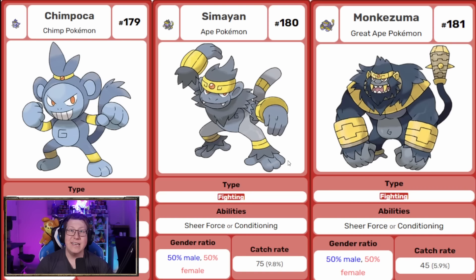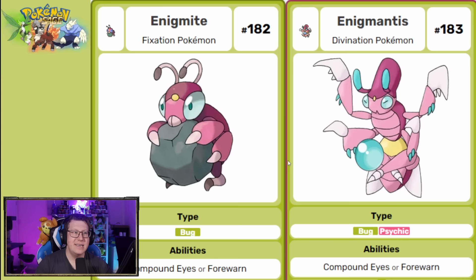Next we have some Primates: Chimpoka, Simian, and Monkeyzuma — all fighting type Pokemon. They look fantastic. Monkeyzuma has the name Montezuma in it, which is the name of Aztec Emperors. Next we have Enigmite, based on a dung beetle — instead of dung it's got a rock — but that rock becomes a crystal ball when it evolves into Ig Mantis, a bug and psychic type.